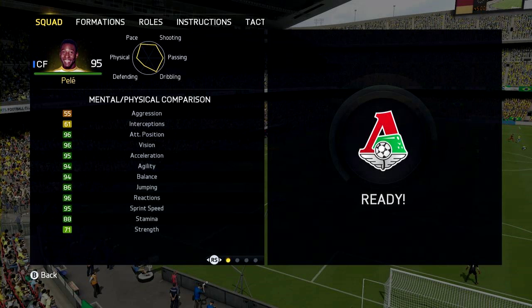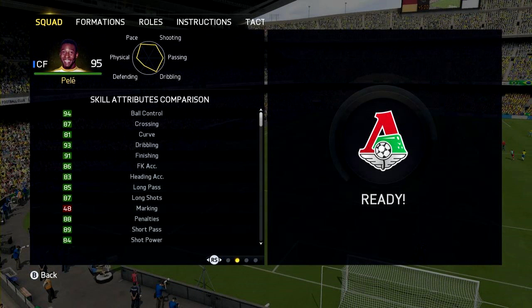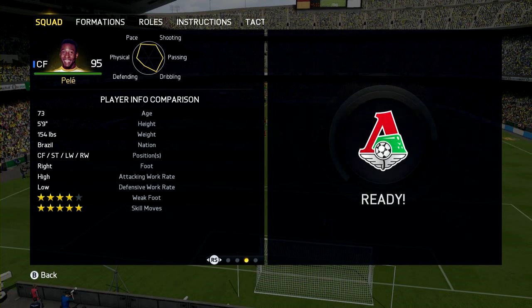He does have 71 strength, which I'll be talking about later on. He also has 94 ball control, 87 crossing, 81 curve, 93 dribbling, 91 finishing, 86 free kick accuracy, 83 heading accuracy, 85 long pass, 87 long shots, 88 penalties, 89 short pass and 84 shot power.